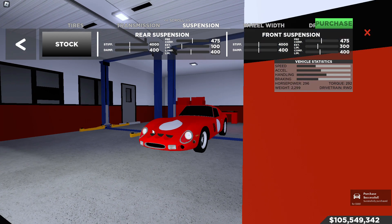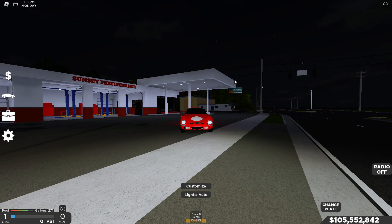Alright, this is the car non-upgraded — it's a completely different beast. The horsepower is very low at 296, the torque is 292, and the weight is very heavy at 2,299. The drivetrain is still rear-wheel drive. Anyways guys, I hope you enjoyed the video — be sure to leave a like and subscribe to the channel. I'll see you guys next time!